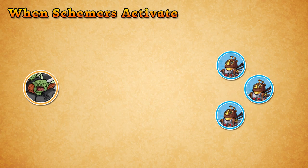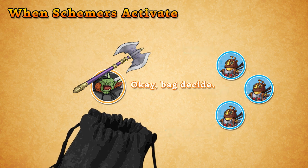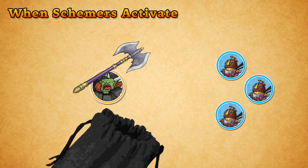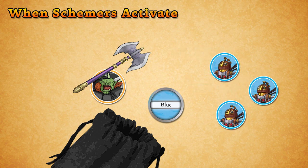During the combat phase, figures will take turns maneuvering and attacking one another. The order in which figures take turns is randomized by drawing initiative tokens from the initiative bag. When the initiative token for a given schemer type is drawn, it's that schemer group's turn.